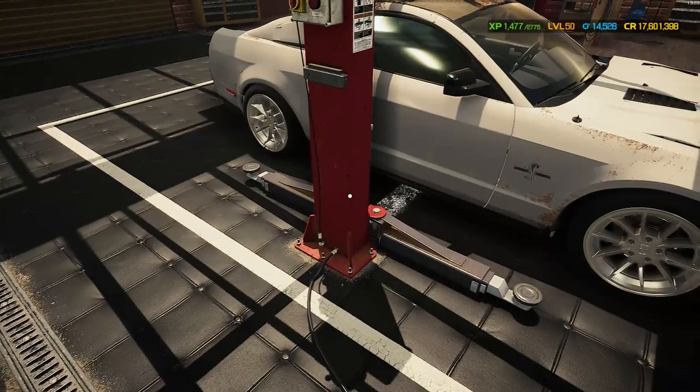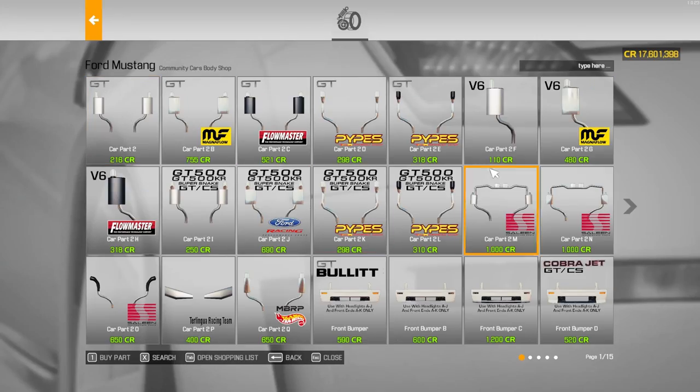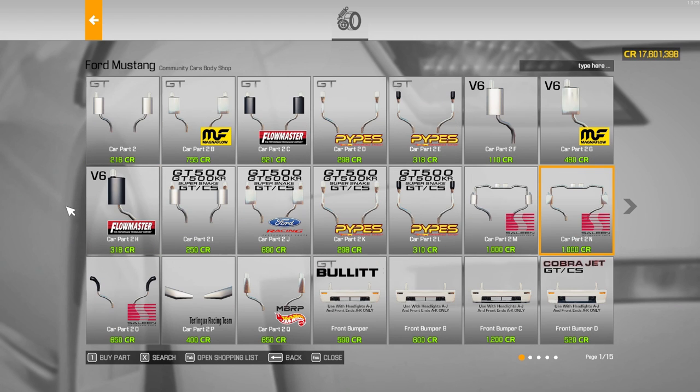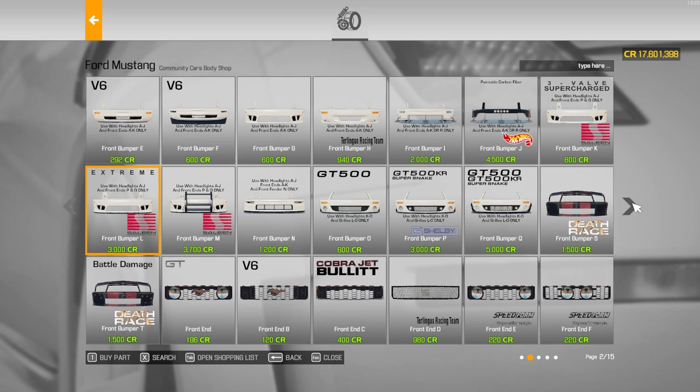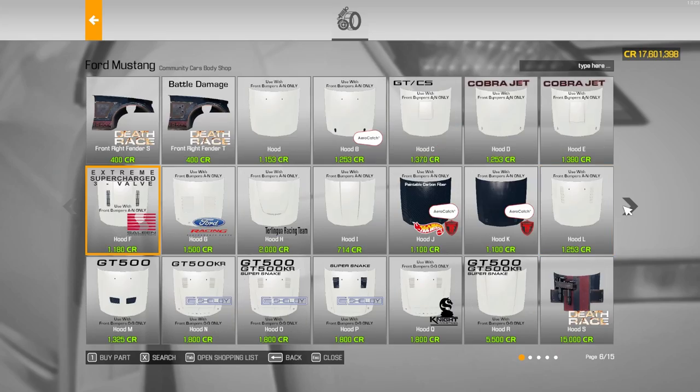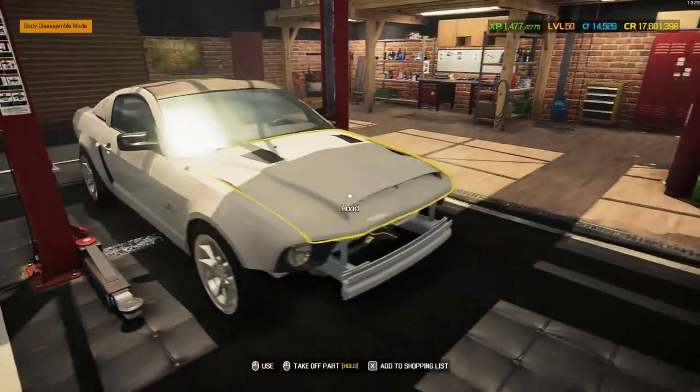Let's quickly go into the shop and talk about the bodywork. With the Ford Mustang you get lots of parts - there are 15 pages of stuff for this car, absolutely insane. A lot of it is listed relatively well. Ours is the Super Snake so we can go with any of the GT500 Super Snake options. There's the front bumper, the GT500 KR Super Snake - we could also mix and match, but we'll try and keep it all GT500 Super Snake.